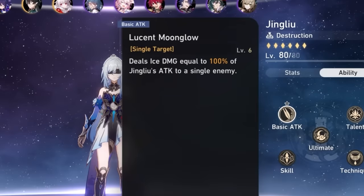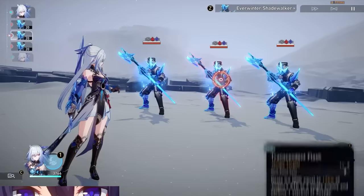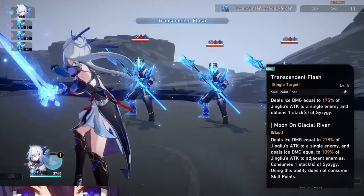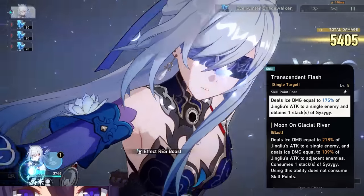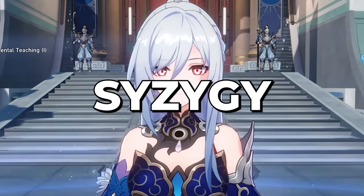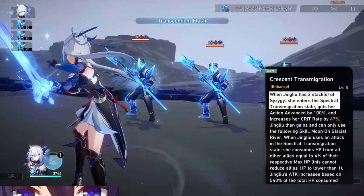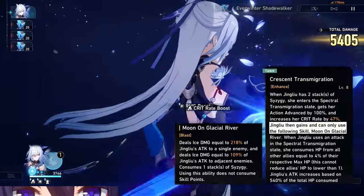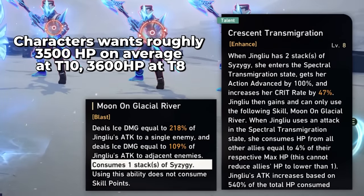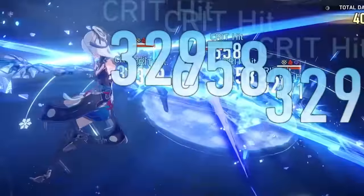For Jing Liu, your basic attack is useless — erase it from your memory. Your skill is your main source of damage, and you're going to use it every single turn. Every time you use Jing Liu's skill, she gains a stack of Syzygy. When she has two Syzygy stacks, she goes into her enhanced state, where she can only use her skill. Every time she does, she will not consume a skill point, she will use a stack, she will steal some HP from your team and convert it to attack, and she will go sicko mode.